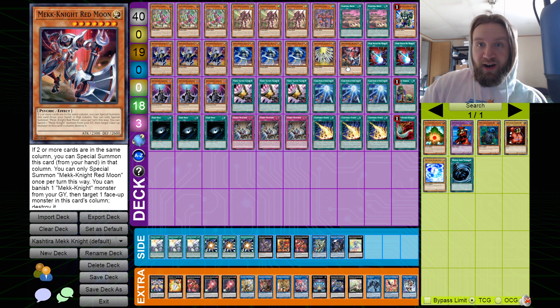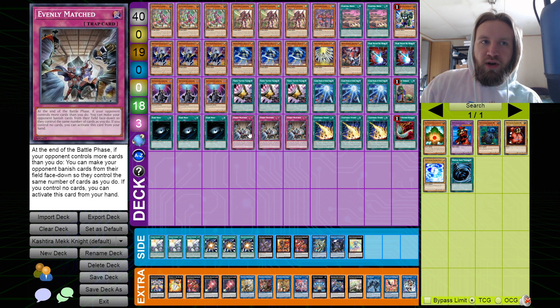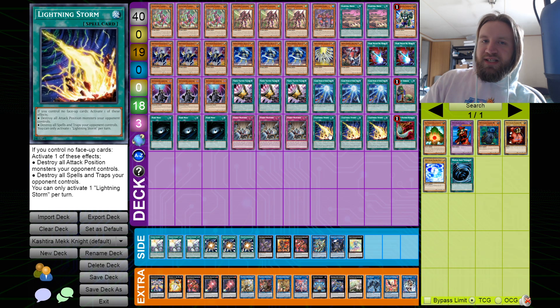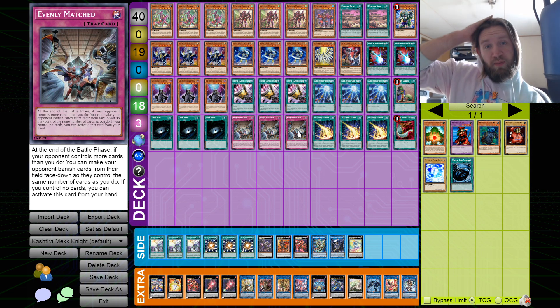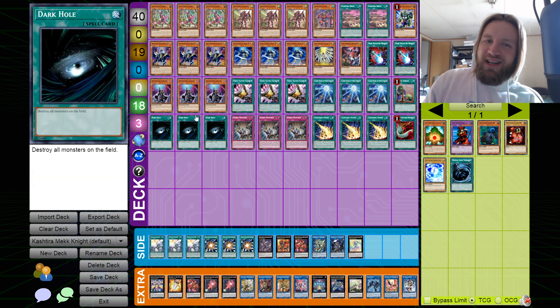Two Dark Ruler No More, triple Shifter, Dark Hole, triple Evenly Matched, triple Lightning Storm, and a Feather Duster. Since this list isn't playing Bestials, I get access to Lightning Storm and I really like it. Bestials don't synergize well with Evenly — the Bestial cards are some of the most powerful but they don't synergize well with a lot of other cards. The going second package like I said could maybe just be hand traps but I'd have to mess around with it.